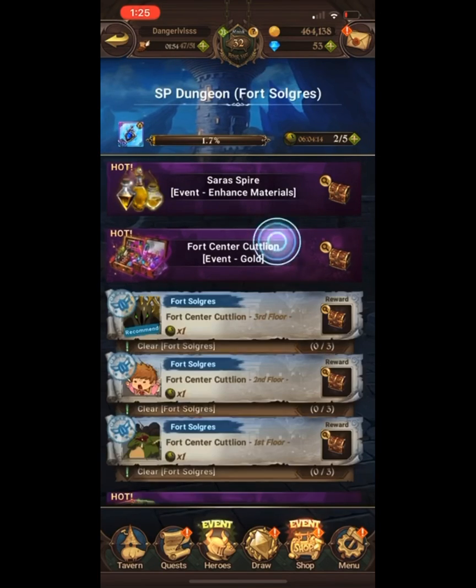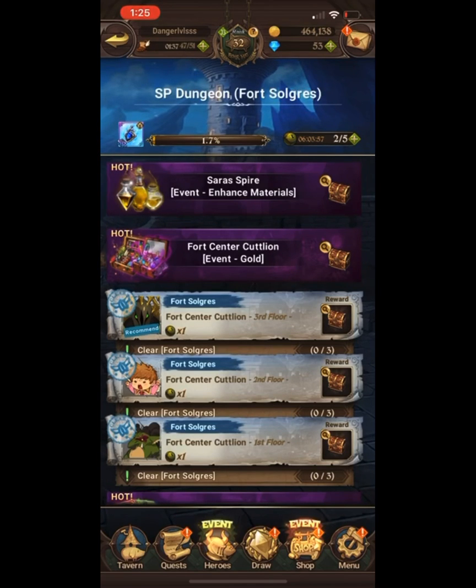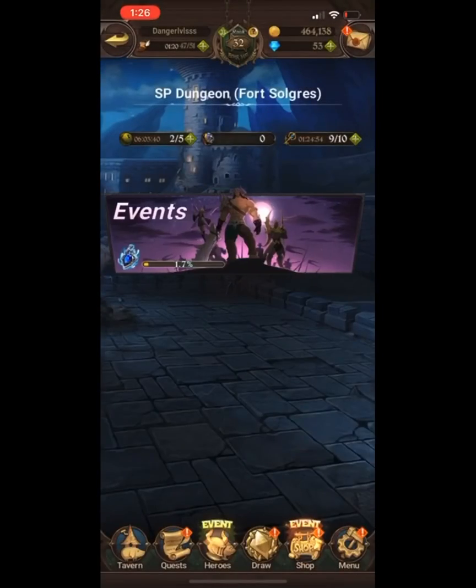SP dungeon is where you get the necklaces needed to rank up your characters. These necklaces are necessary regardless of your level — there's a normal necklace, SP necklace, or SSR necklace. The SSR necklace lets you rank up SSR characters to level 60 and beyond to level 65.